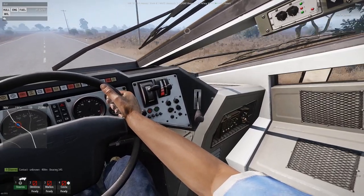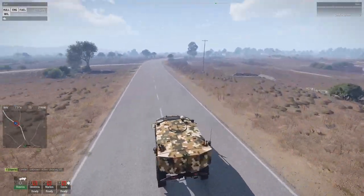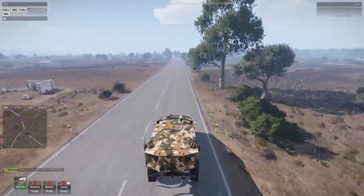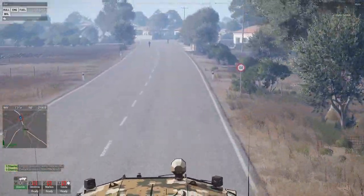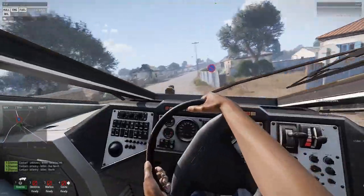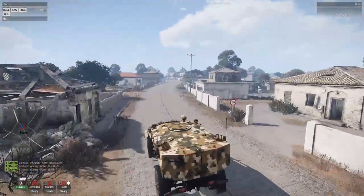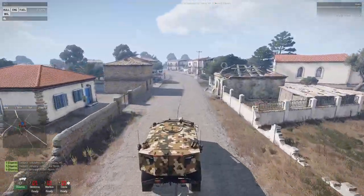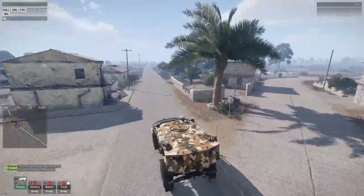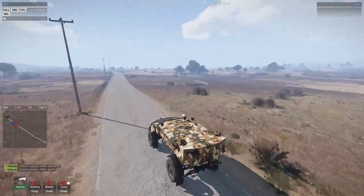The gear shift is kind of backwards — it starts at third and goes to second then first. I mean, it's a Russian vehicle so they seem to do everything opposite of America. There's movement at 600 meters — an enemy rifleman. This is a pretty nice vehicle but we probably won't use them much; they only seat three people. For a vehicle this size you'd think it would hold more people or have a larger trunk.